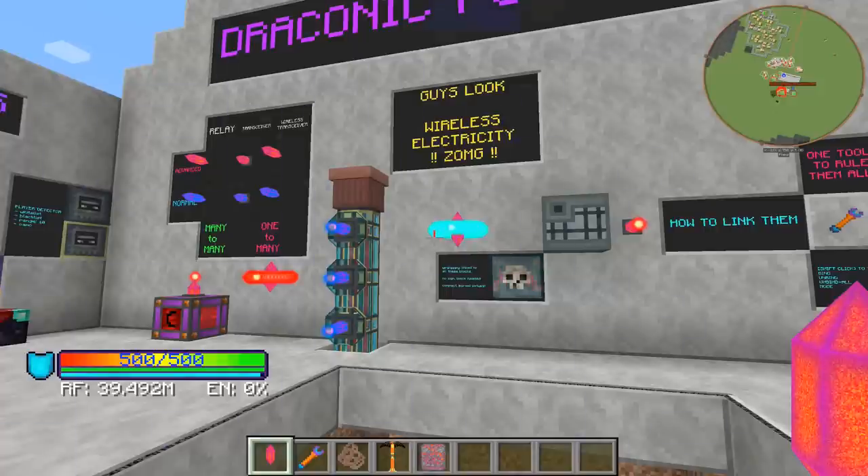The advanced wireless transceiver can be connected to up to six different crystals at once from a range of up to 50 blocks away, and it itself can wirelessly power up to 16 devices from a range of up to 30 blocks away. The basic blue version is roughly half of that.